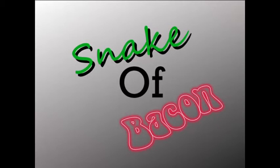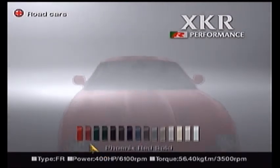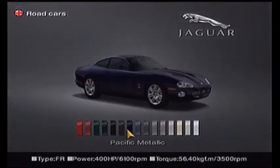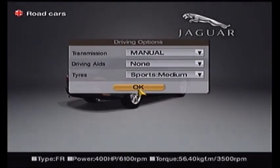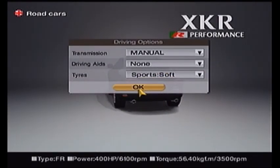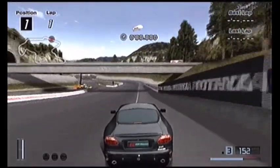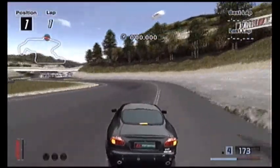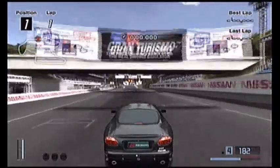Coming up next, GT4 Ramster part 11. What we're going to do today is take a Jaguar XKR and take it to Trial Mountain, a track that's been in the GT series since forever. I thought the car wasn't powerful enough already, so this one has been, as usual, fat tuned — a term which I've just coined and will continue to use for the rest of my videos.